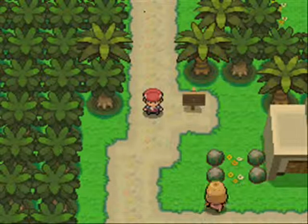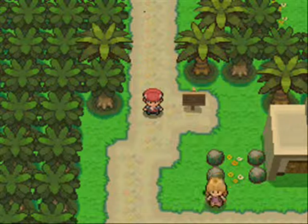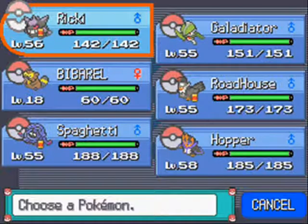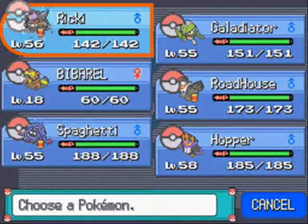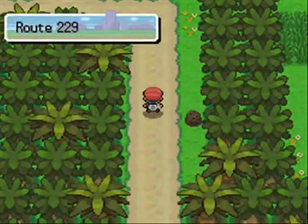Hey everybody and welcome to part 43 of this Platinum Let's Play. On the last episode we went through routes 228 and 229 and got to the resort area. On this episode we're going to be going to route 230, heading up to the Battle Frontier and the Fight Area. Off screen I just went and got that B barrel back.